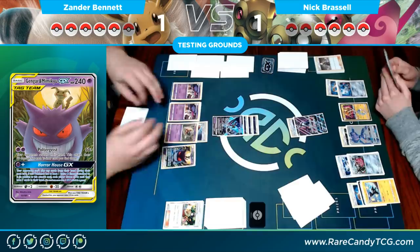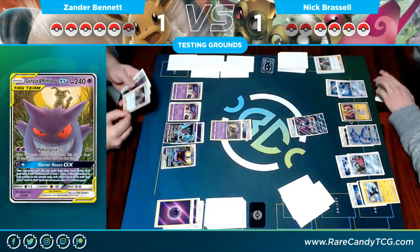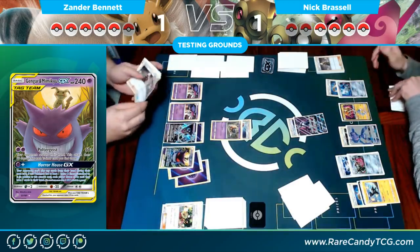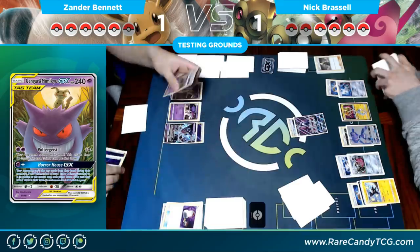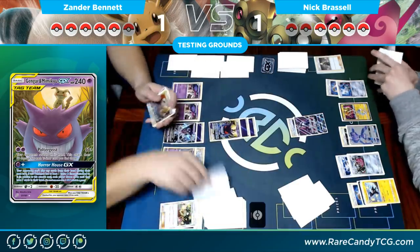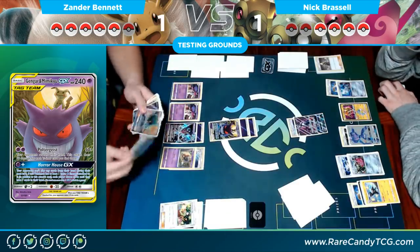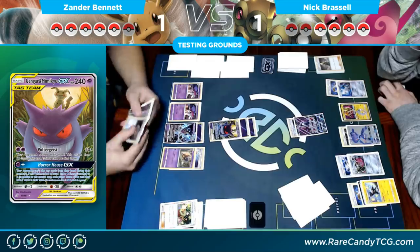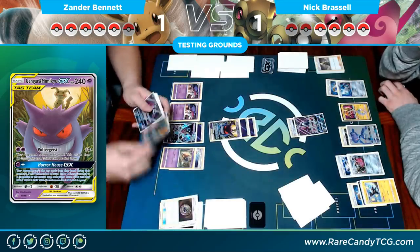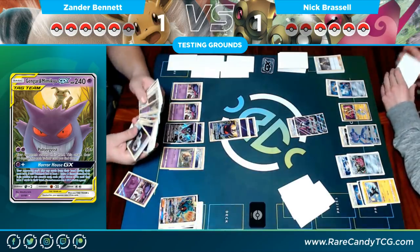I top-deck a Mimikyu & Gengar — pretty nice draw. I retreat to the Inkay and use double Psychic Recharge onto Mimikyu & Gengar so it can attack. The Switch comes out — if he has four Trainers in his hand he gets knocked out. A Mysterious Treasure discards the Marshadow and gets a third Malamar.